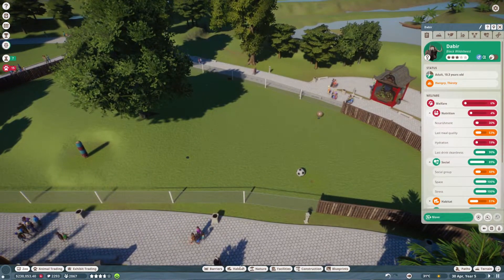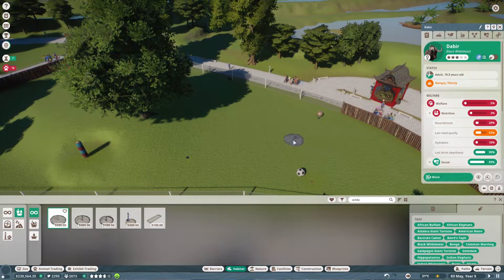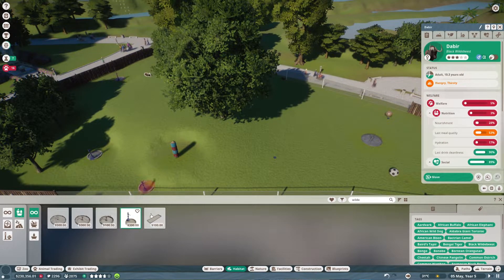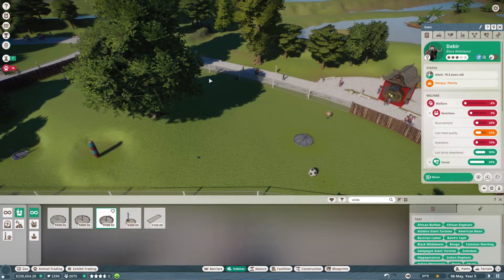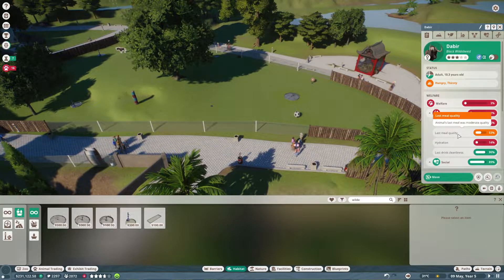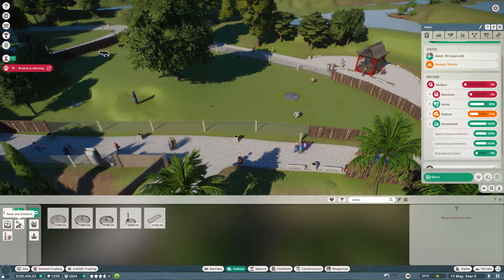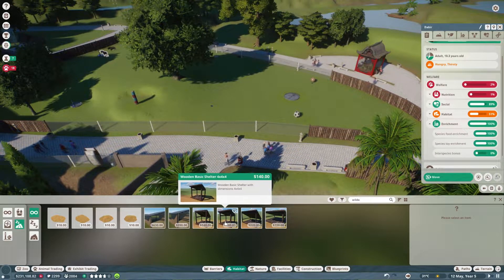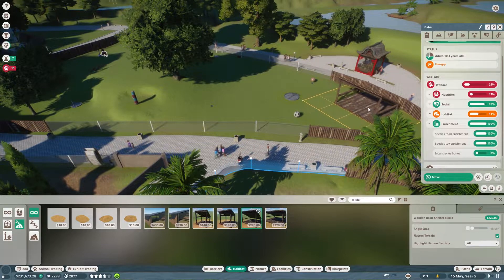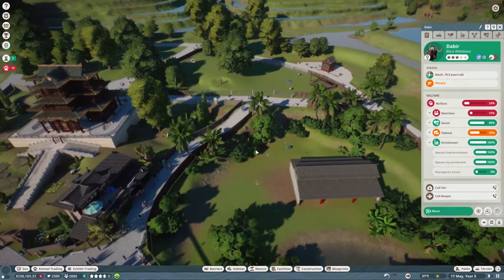They don't have a food thing either — I've been really mean to these wildebeests. Food and water — let's get a large food trough and a water pipe over here, and another water pipe as well. I'm putting a small food trough just over there as well. So they now have access to that stuff. They also wanted some hard cover — a hard shelter. Let's look for that. Pop that in just about there. So they've got some shelter and some water — that should make them happier.